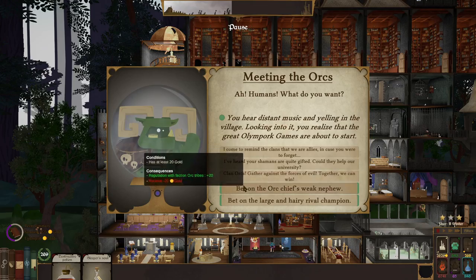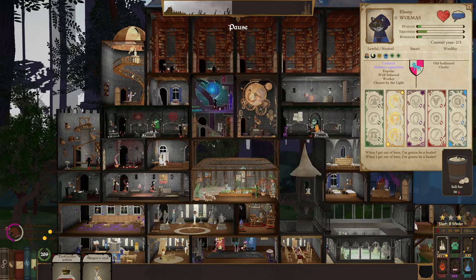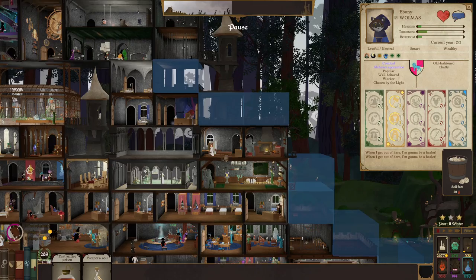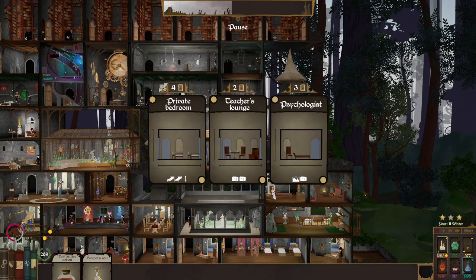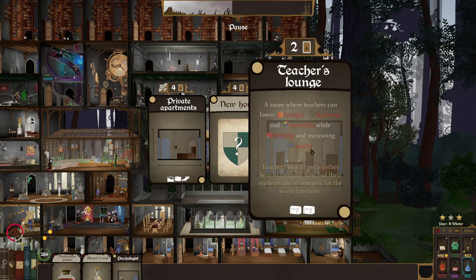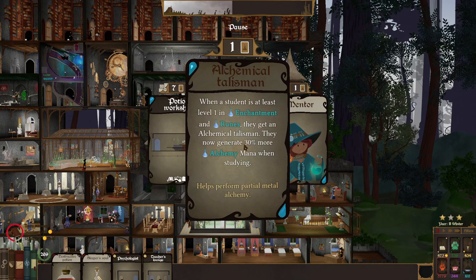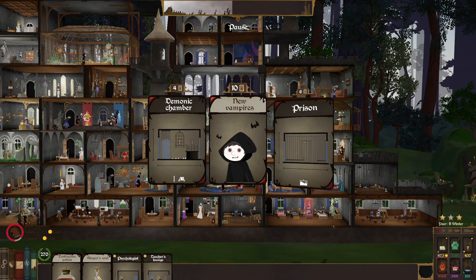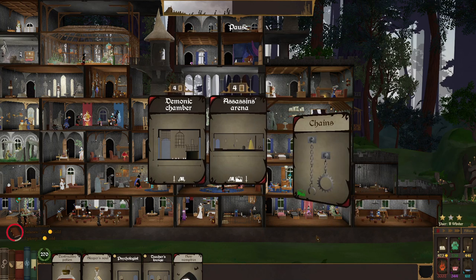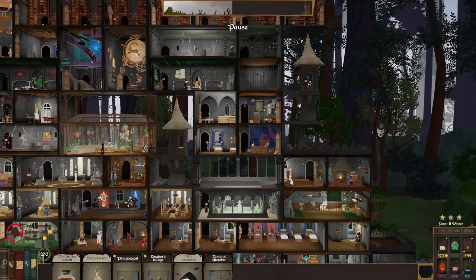Go over to the orcs and make them really like me. Let's go ahead and make another janitor — athletic, a psychologist. Teacher's Lounge — I've already got that. Two vampires popped up. More students are always welcome. Another Demon Chamber, another janitor — we'll toss a second janitor to make it a little bit more efficient. And another crypt.